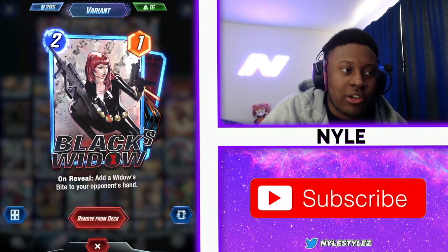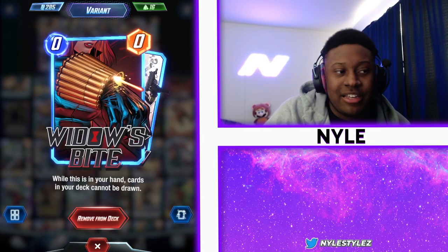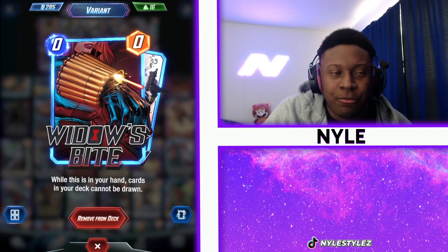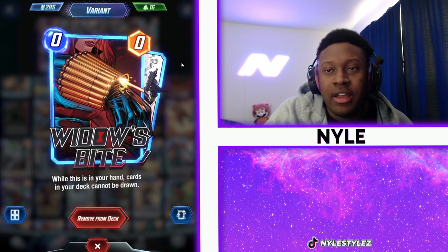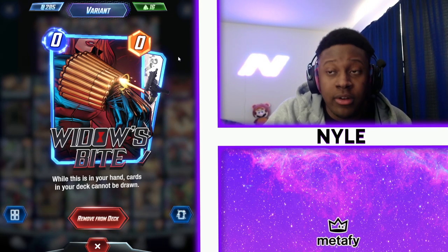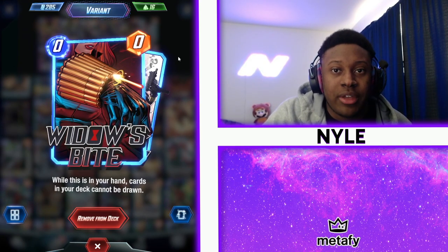Black Widow is a really good clog card. This card adds a Widow's Bite, and as all of you know, if Widow's Bite is in your hand you cannot draw any cards. Widow's Bite is a self-clogging card, so you want to play Black Widow as fast as possible, especially if you have Elysium. If you have Elysium where Black Widow only costs one, play her immediately so you can set up that Widow's Bite and start clogging that location.